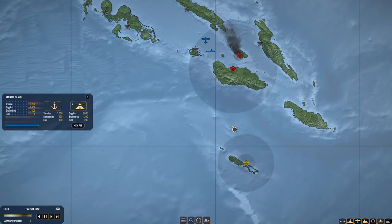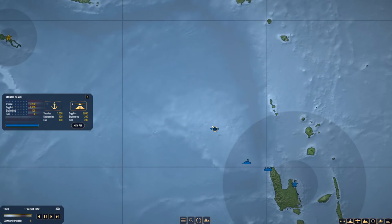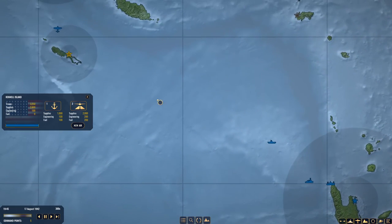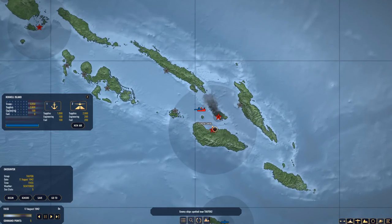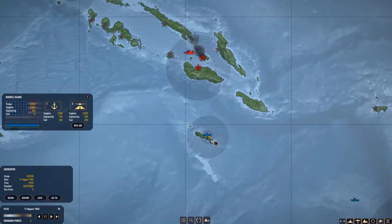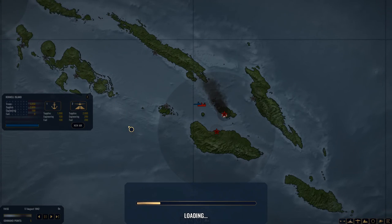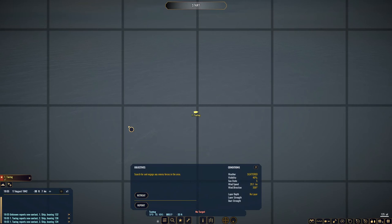I'm not seeing any enemy activity at the moment. Oh — Tartag found somebody! Four destroyers, three oilers, and two merchants. I do want to send up a new air strike, but it's between 1800 and 0500, so I can't send bombers. But Tartag can at least engage.